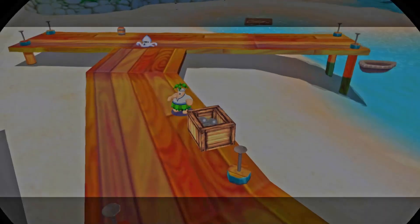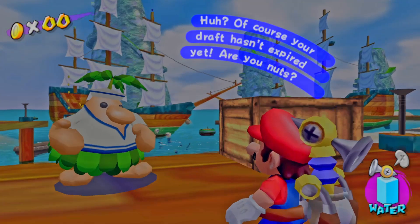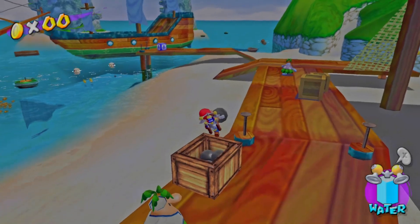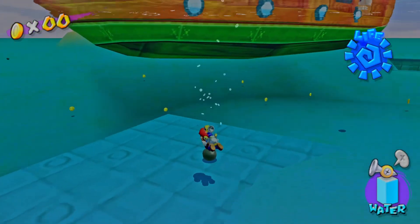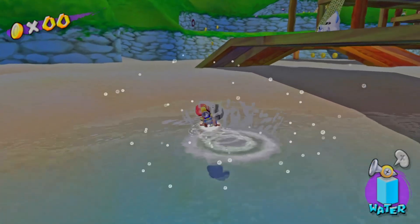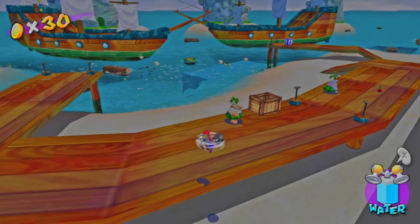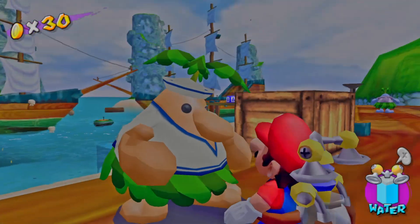Cannonball delivery mission - retrieve 5 cannonballs to the crate. They have coconuts like the fruit ladies. Wait, we can pick up stuff underwater? That's new - in the original, if you threw fruit into water it just spawned immediately. The last cannonball took forever to find. There's always that one collectible that takes forever. Still, it's such a simple idea but so great. It's already gotten quite a bit brighter in here.